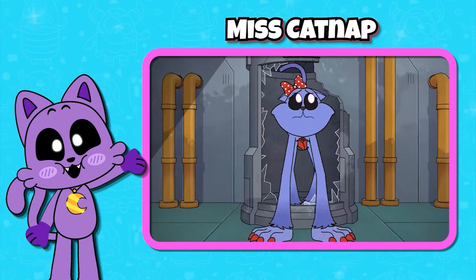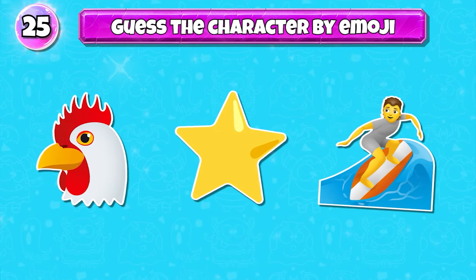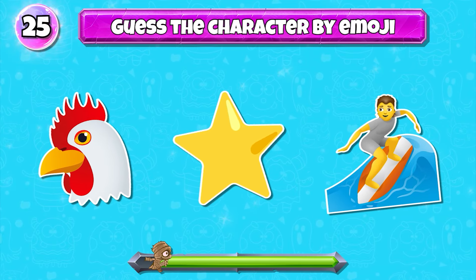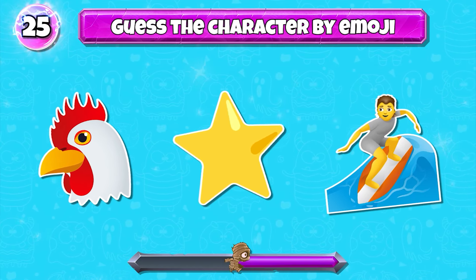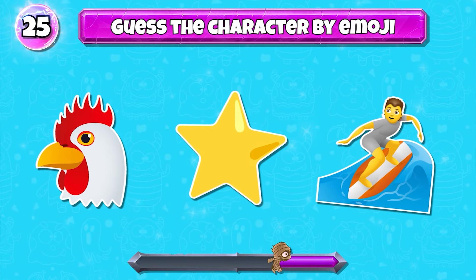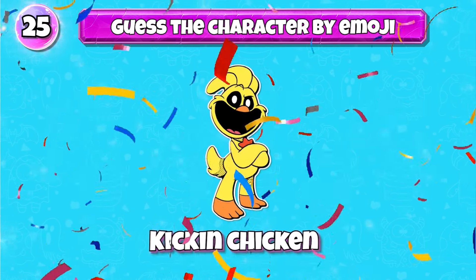Where am I? Who am I? What am I? Level 25 — guess the character by emoji. Correct, it's Kicking Chicken.